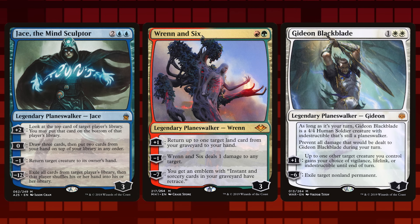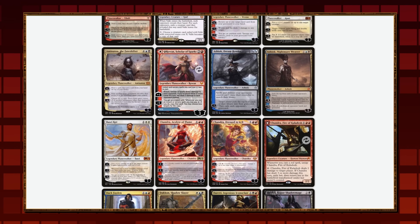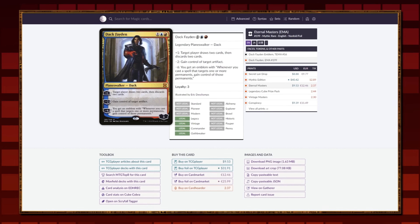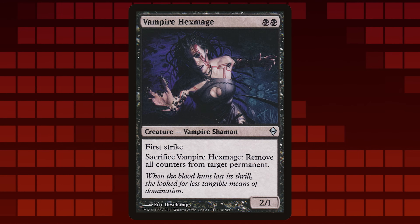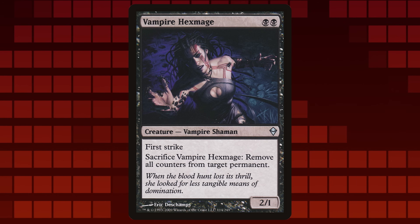Say you're building a super friends cube — you monster — with lots of planeswalker synergies. There are several relevant searches: cards with the planeswalker card type, cards that have 'planeswalker' in the oracle text, or cards that reference adding or removing counters from permanents. Vampire Hexmage, for instance, would be a great removal spell in a super friends cube that you might not have included in your first pass. You can also look up cubes other players have designed with similar themes and take inspiration there.